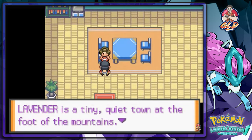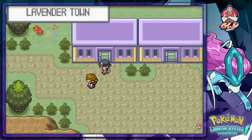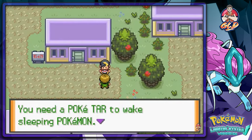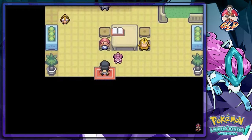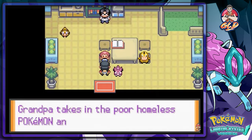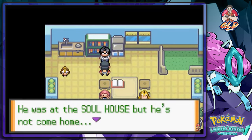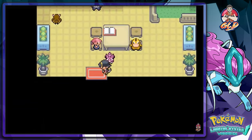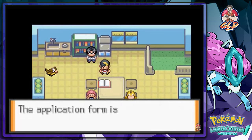Talking to this lady: 'Lavender is a tiny quiet town at the foot of the mountains — it's a bit busier since the radio tower was built.' Let's see our Lavender Town — there's the Volunteer House. 'You need a Pokefur to wake a sleeping Pokemon' — that's something new. Some cold-hearted people — Grandpa takes cool. She's talking about Mr. Fuji, who lives here but isn't home. He's at the Soul House but he's not coming home yet.